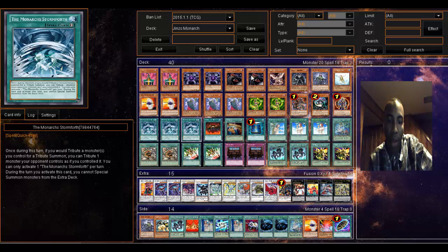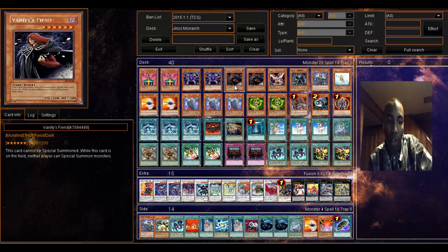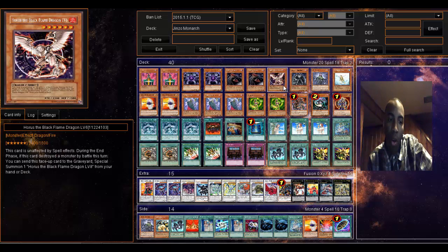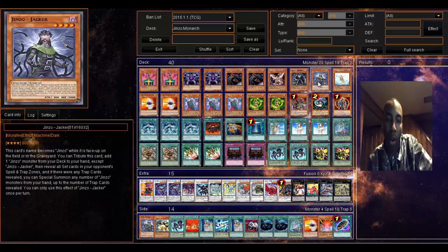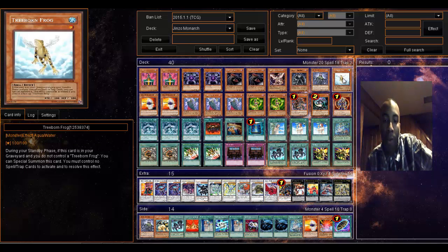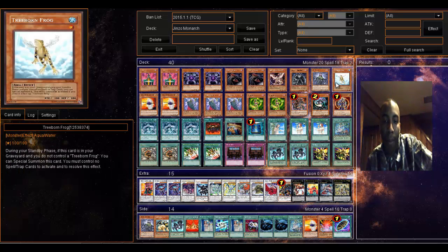Vanity's Fiend — same thing with Stormforth — once I tribute it, neither player can special summon monsters, which is what everybody does. Horus doesn't necessarily have to be here, but when he's summoned he's unaffected by spell effects — not just targeted, but just unaffected in general. Dark Monarch, as you've seen, is a good card. Jenzo Jacker: if they have face-downs, I can add Jinzo to my hand and summon him if they have any trap cards face down. Treeborn Frog: if I don't have Royal Decree face down or any set card, I can bring him back from the grave and tribute.